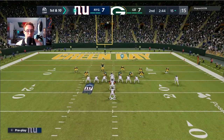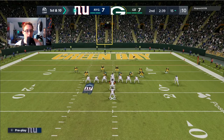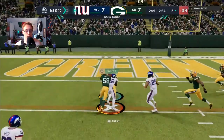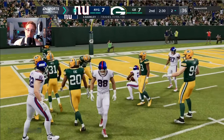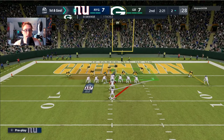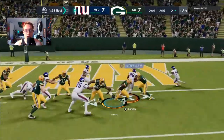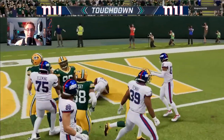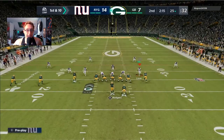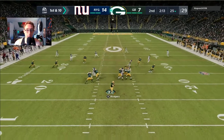We flip the run to the left side, ID the Mike, and hike it. Saquon gets down to the two yard line — I really like this scheme. He pinches his defensive line, so I audible to Halfback Stretch right, catch him off guard, and we get the touchdown. Saquon Barkley with two touchdowns in the first half — a dominating performance. As Bart Scott famously said, the Packers run defense couldn't stop a nosebleed.